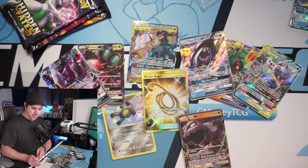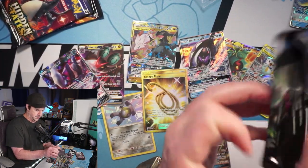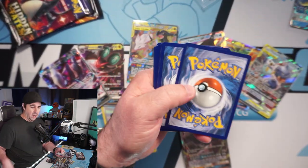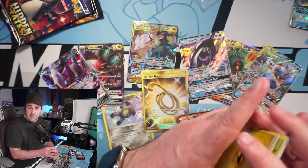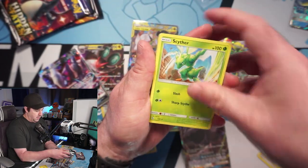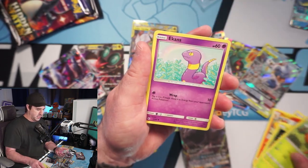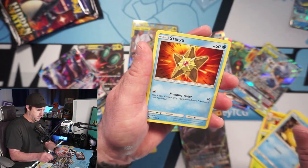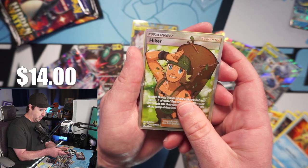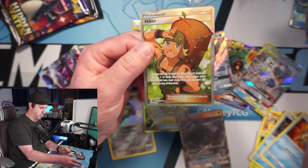If you're new here, please consider hitting that subscribe button. Lots of fun stuff happening on the channel — we've got the talk show coming, and I have a ton of three-pack Unbroken Bonds blisters coming, so we have a big Unbroken Bonds opening similar to this only bigger, coming soon. The factory that had them actually got shut down due to the pandemic. Then we get a hiker full art — a shiny vault trainer — and a Vaporeon! Very very nice pull!